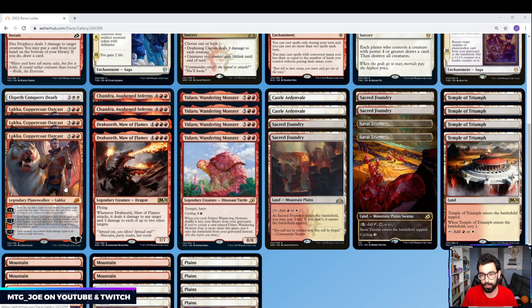Basically, what we're trying to do is similar to Polymorph — you take a token and it becomes Emrakul; that's what the modern deck tries to do. In our deck, we have a number of token creators. What we're trying to do is either get out a Drakuseth: a 7-mana 7/7 with flying. Whenever it attacks, it deals 4 damage to any target and 3 damage to up to 2 other targets. It's pretty much the biggest thing in red that we can throw out there.